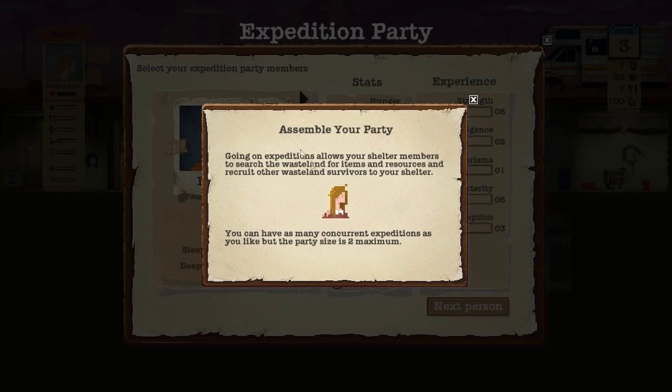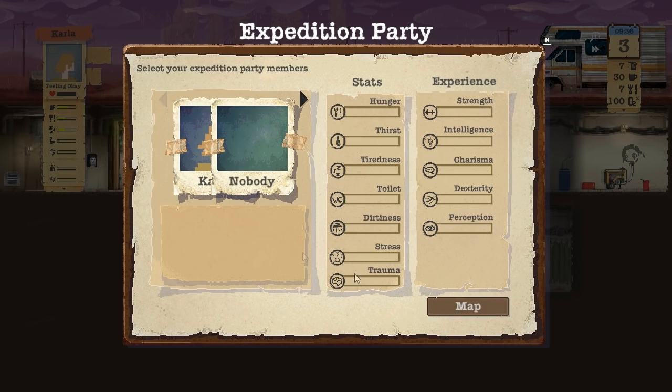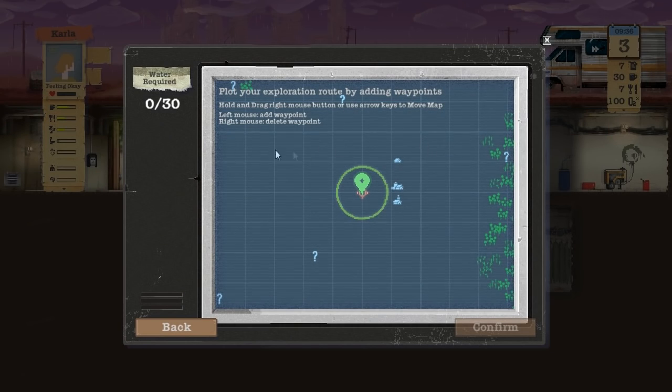Let's go and fucking set up an expedition. Assemble your party - you're supposed to allow shelter members to search the wastelands for items, resources, and recruit other wasteland survivors to your shelter. You can have as many concurrent expeditions as you like, but maximum party size is two. So you can have two parties of two or three parties of two. He's going to send her - she's kind of thirsty. And the little girl too. Map - you can put exactly where your party would travel to by adding waypoints. Expedition costs water, the further the expedition goes the more water is required.